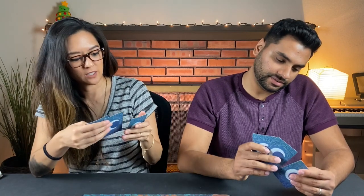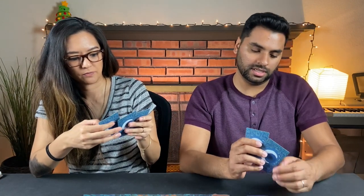We reset the board and now we are choosing two of these three jars to keep. We also have our secret objective Noctiluca — we'll each flash ours quickly to the camera. Monique flashes hers and Naveen flashes his. Now we can choose our starting jars. Monique keeps two particular jars, Naveen keeps his two. We'll flip them up on the count of three.